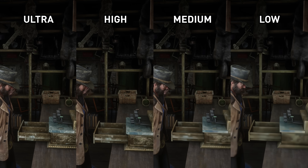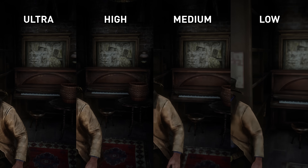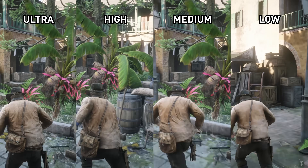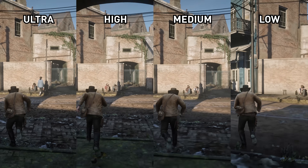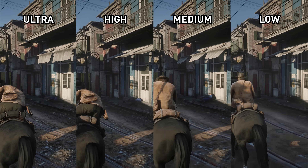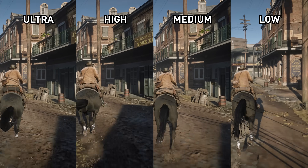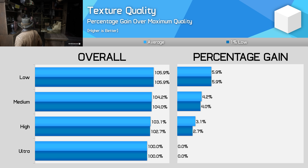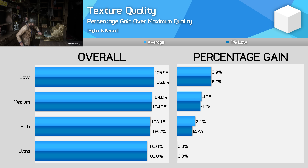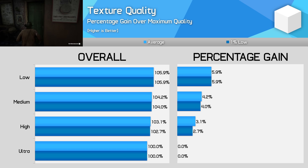Texture quality has a surprisingly high impact on visual quality — more than you normally see from turning down textures from ultra to high. You can see right from the start of the benchmark run that the cash register and bookshelf have hugely lowered texture quality with high versus ultra, and it only falls away further from there. Medium looks awful and low looks disgusting. Performance-wise you can gain between three and six percent from switching away from ultra, but the visual downgrade is significant and widespread. I wouldn't change this from ultra unless you're running into VRAM limitations — in which case I'd recommend high — and avoid medium or low as much as possible.